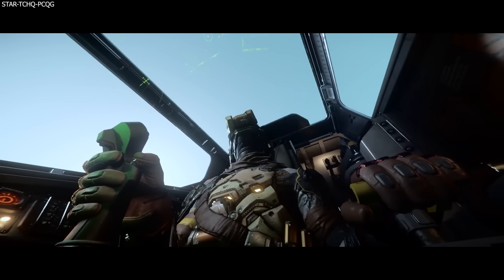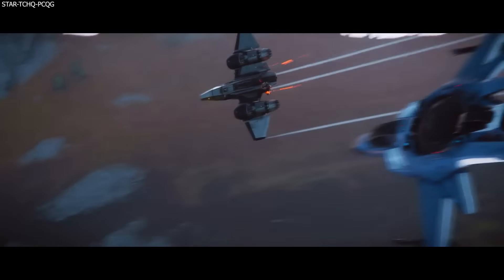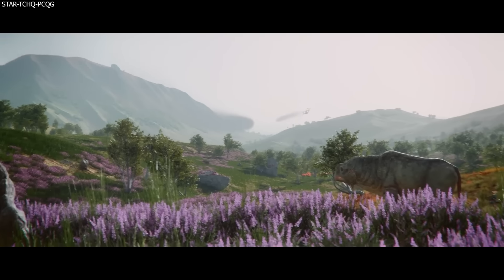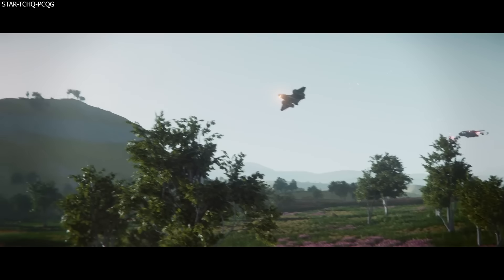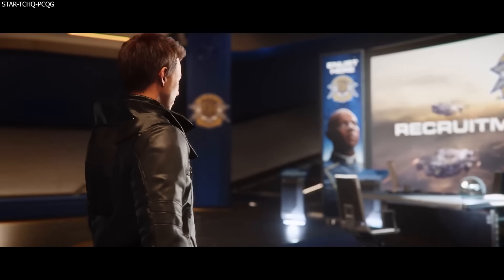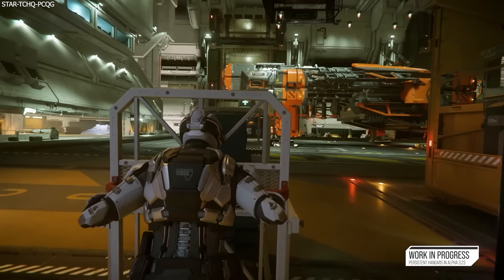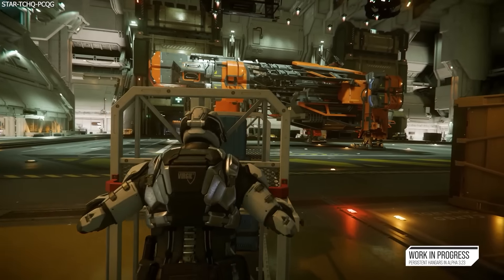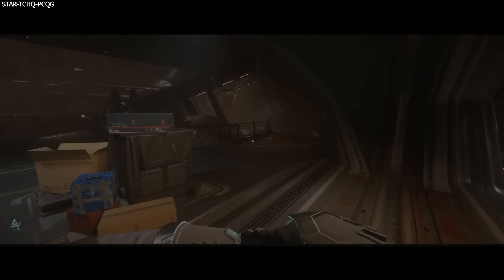Alpha 3.23 is set to be the most feature-rich patch that I think we have had to date, with a huge amount of new and polished content — some that will be a nice addition, but others impacting the player in a massive way, completely changing Star Citizen's universe and how we play. Today I would like to run through the features I consider to be the most impactful, and let's start with one that is up there for many of you as the most important: the new Star Map and Minimaps.